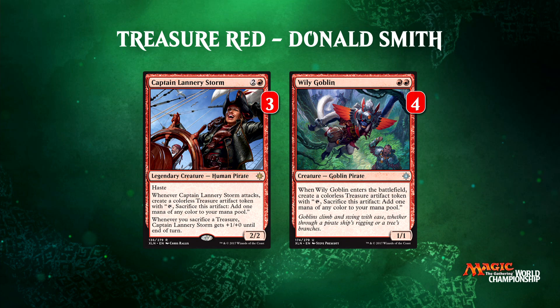This is where Lannery Storm comes in. You could curve one-drop, Wily Goblin, Lannery Storm — now you have two treasures. Crack the two treasures, Lightning Strike or Abrade their blocker, and you're dealing between five to seven damage. Not to mention your hand's empty. You could go land, Hazard next turn, and that's game over. And back to that Soulscar Mage — why are we playing three? Sometimes you go Wily Goblin, crack the treasure, play some other dorks — it's a one-mana 1/1. But that means my Hazard is attacking earlier, turn four or turn five. It seems a little cheesy but it just works really well.